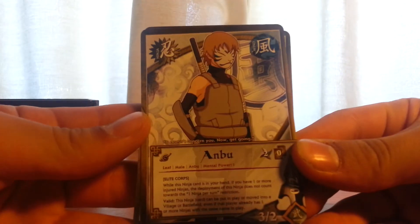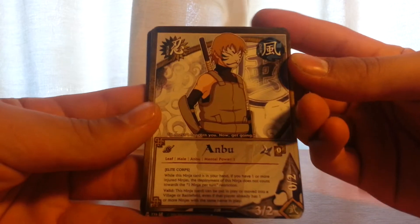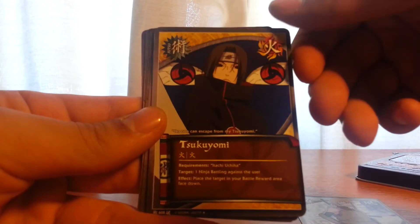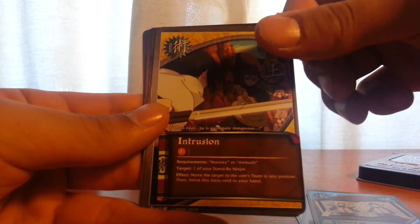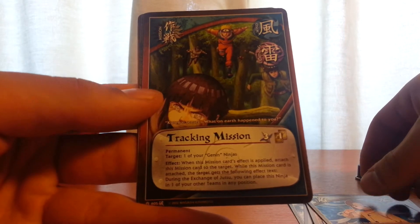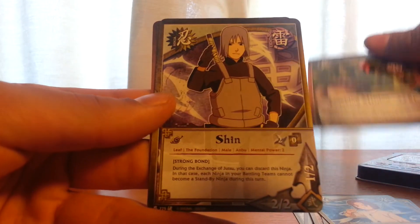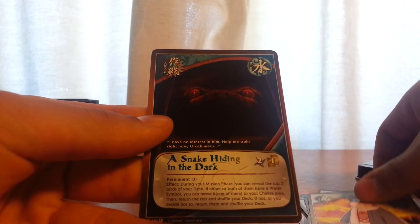Now for the boosters. Open with the Broken Promise first. I see some Anbu — Anbu, Anbu Wind Slicer, Ranmaru, Tracking Mission, Shin, Choji, and a Snake Hiding in the Dark.